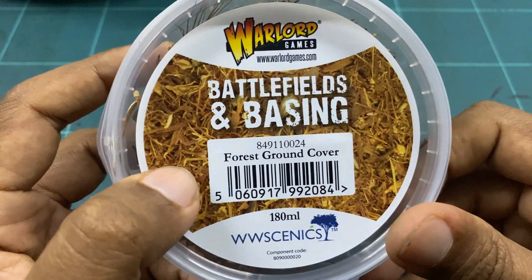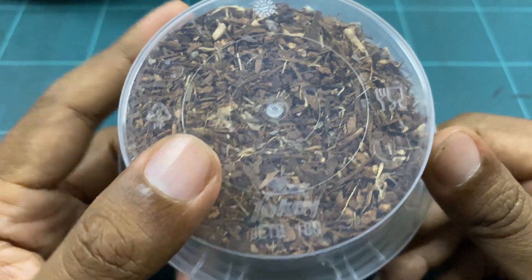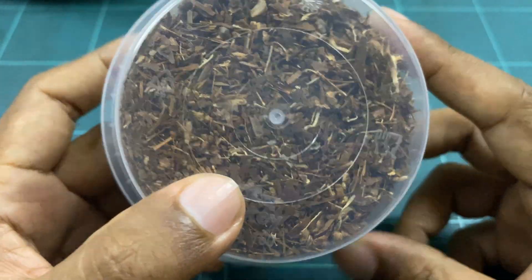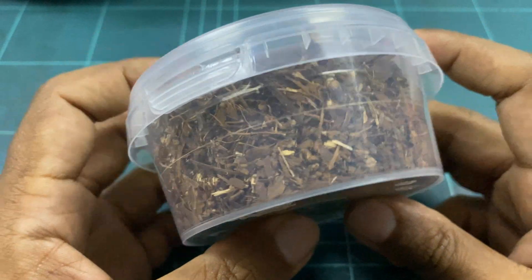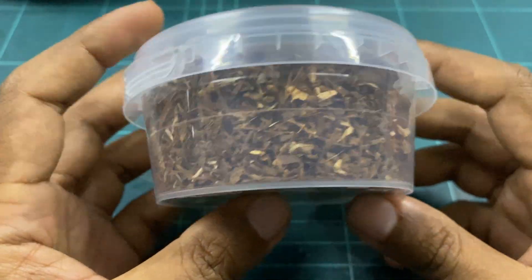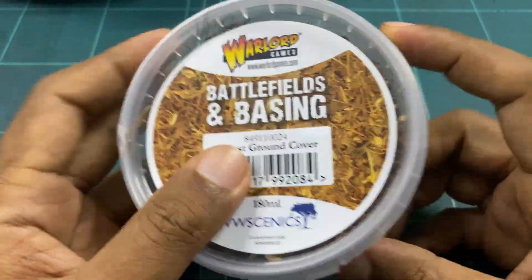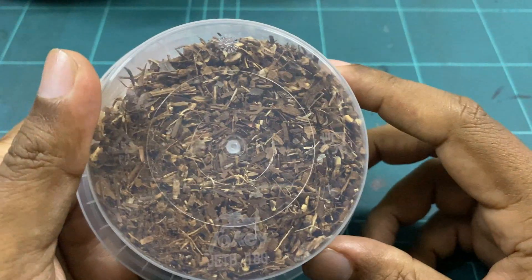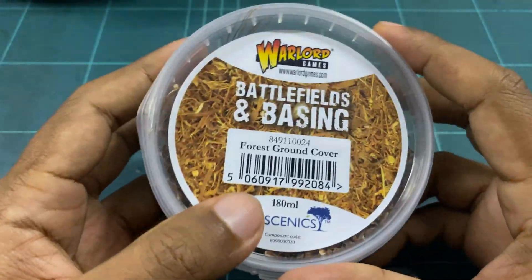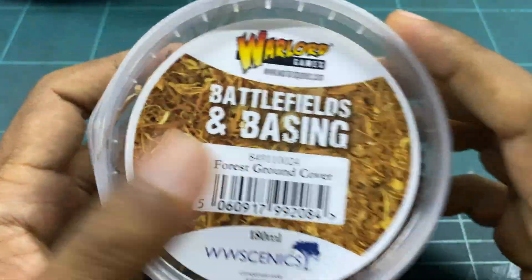Then we have the forest ground cover — nice. I used to get my forest ground cover from a different supplier but you can get it here as well. Especially neat for dioramas. Alternatively you can head out to your local garden and pull out dried material, or use tea leaves — but this is a convenient ready-made container. Very nice. We actually used herbs for basing a long time ago — made the bases smell quite well!